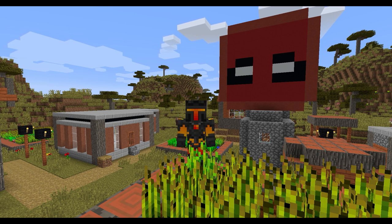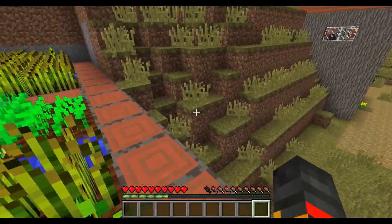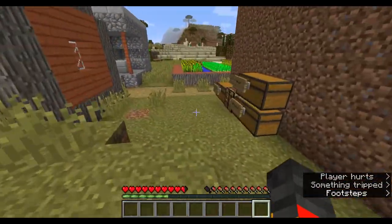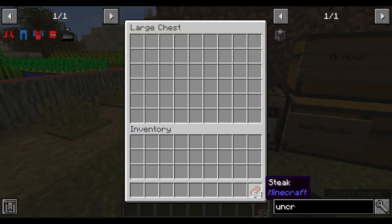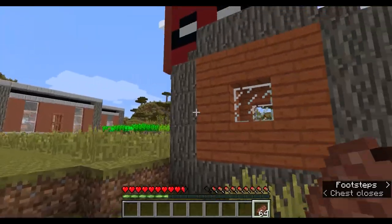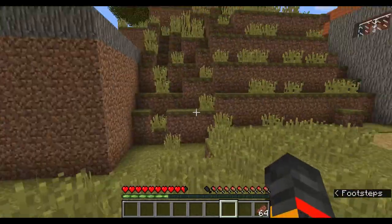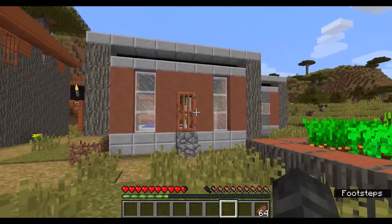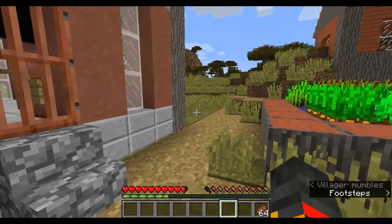Hello everyone, welcome back to another Minecraft mod tutorial. In this video I'll be showing you how to get Spider-Man's powers, his basic armor, and his basic web shooter in Minecraft with Heroes Expansion. The first thing you need to do to get the powers is find a village — it doesn't have to be an acacia village, it can be any village.